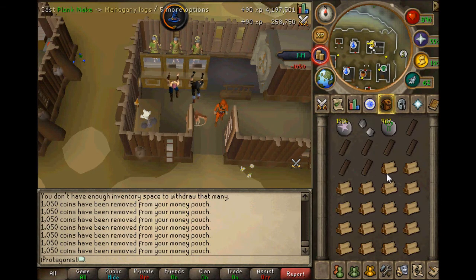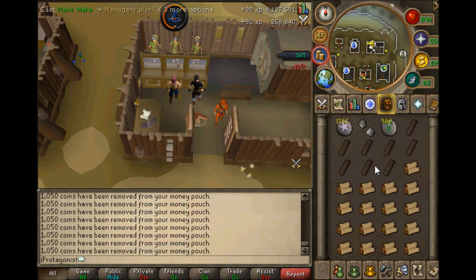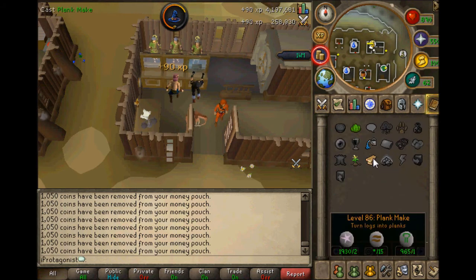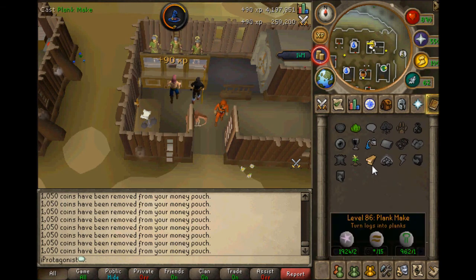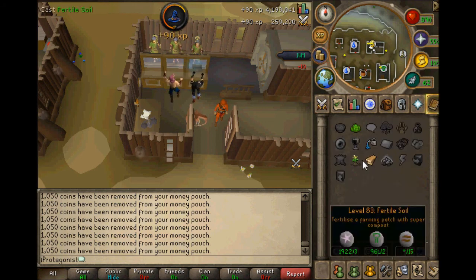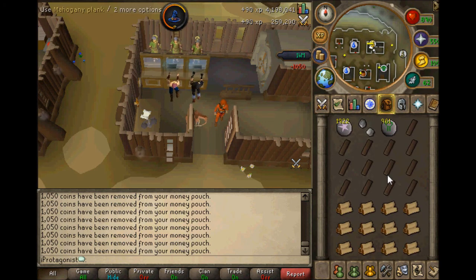Unfortunately you can't make-X, otherwise you would get awesome amounts of experience. I've just bought 1,000 logs to see how long it takes. Judging by the rate, it's not going to take very long to get 90k Magic XP. It's about the same speed as Alching — maybe a little bit slower because you're more likely to misclick and you have to bank, but roughly the same XP per hour.